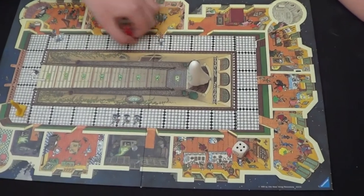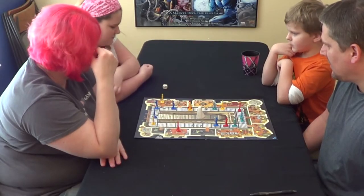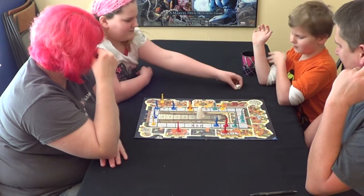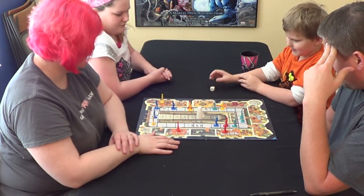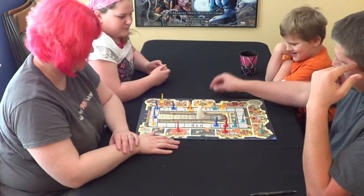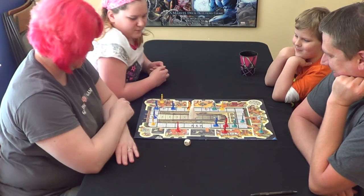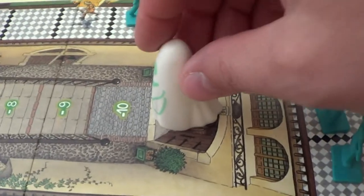Midnight Party is a family favorite. It's Hugo the Ghost's birthday party. The fun begins when the guests choose where to start on the board. Players then try to roll the number of spaces so that one of their pieces lands in the doorway of a room in which they can hide from Hugo. Watch us play as Emily and Jake successfully move guests into rooms. Tim has to move Hugo. When Hugo is on the stairs, he moves up one space.